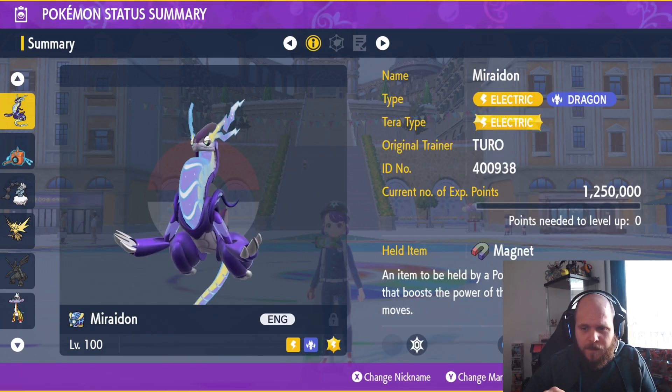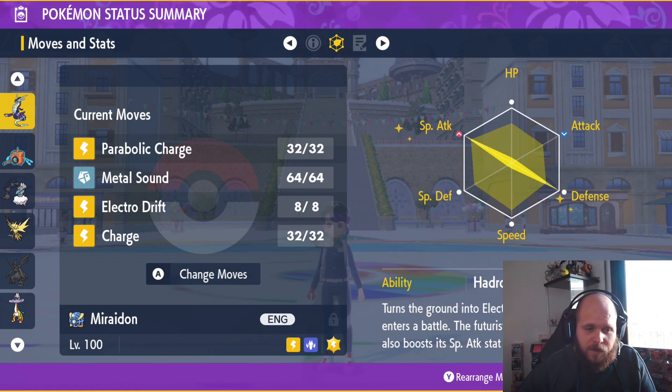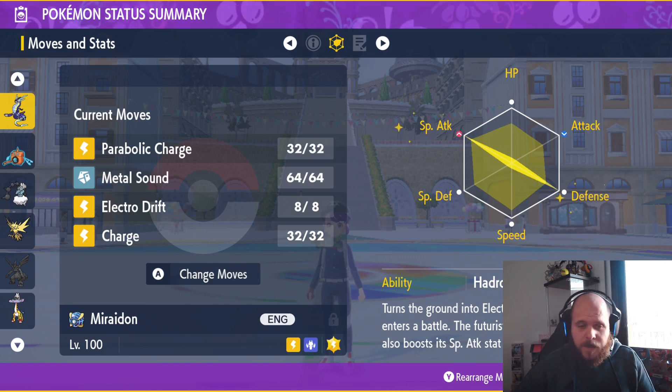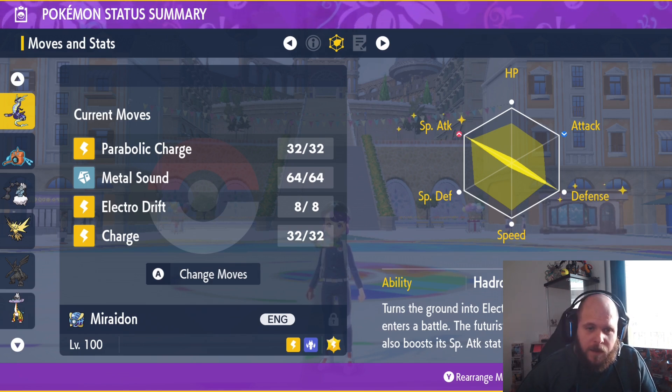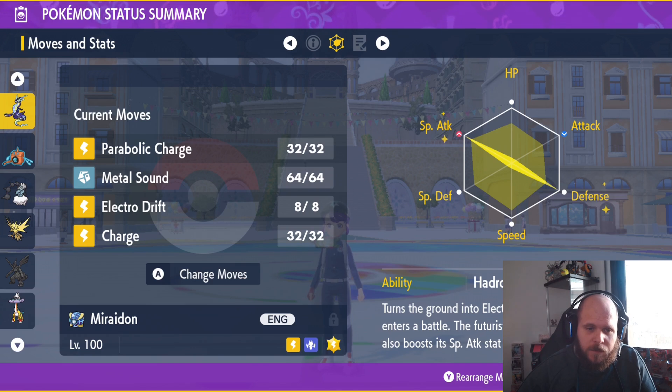Looking at Miraidon: we're going to bring the Magnet item. Miraidon is probably the best and fastest way to defeat this Blaziken. We have Parabolic Charge to recover health points, Metal Sound to decrease Blaziken's Special Defense by two stages, Electro Drift — Miraidon's signature move — and also Charge. We can try a couple of Metal Sounds and then directly use Electro Drift, or do Metal Sound, then Charge, then Parabolic Charge. It's up to you — we'll see how the raid works.